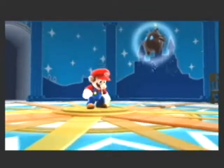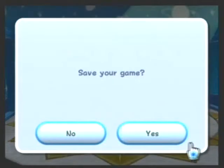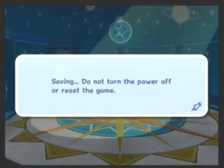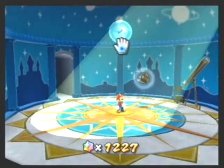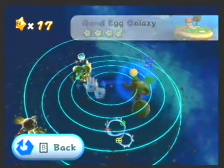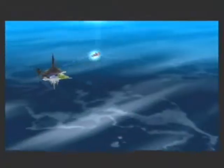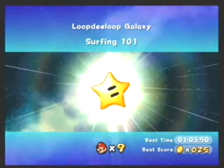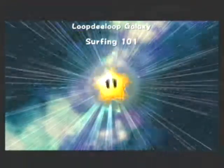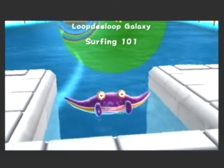Now onward to the next. Now to the other one I had to unlock with the question block — the Loop-de-Loop Galaxy. This pretty much gets you prepared for a more annoying stage later on in the game, and it's properly titled Surfing 101 because you actually need to learn this.